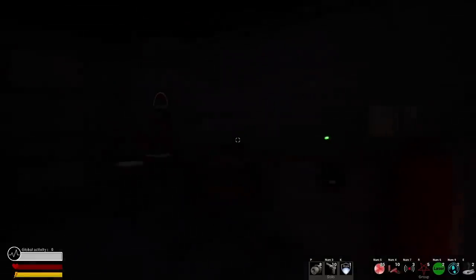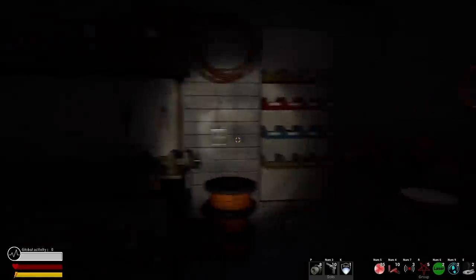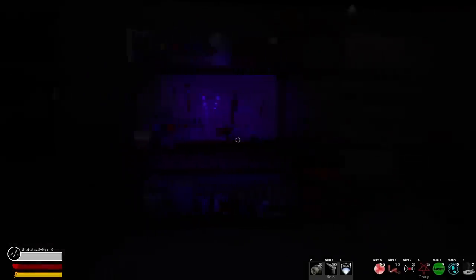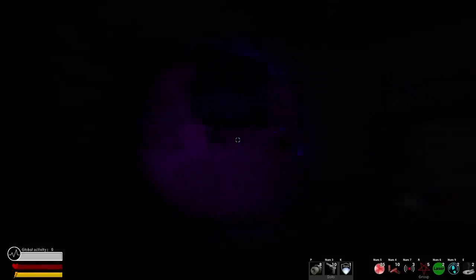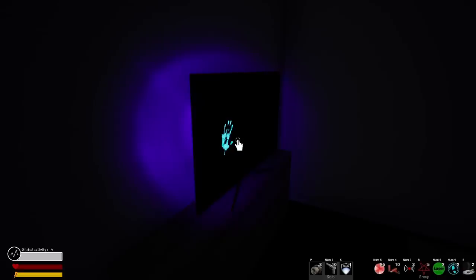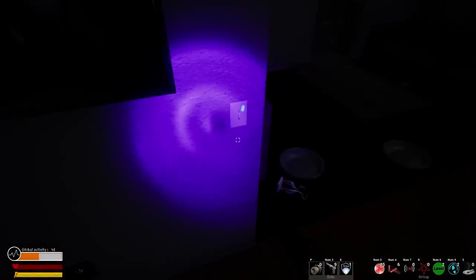Next up is the simplest, most basic tool in your kit: your flashlight. It does exactly what you'd expect and illuminates an area in a cone in front of you. The default key is T, but pressing it again switches to your next tool, the UV light. While the illumination is a lot milder, it's a very useful tool for finding evidence in the form of fingerprints. Known locations for prints so far are on TVs, doors, and light switches — feel free to let me know in the comments if you know of more.